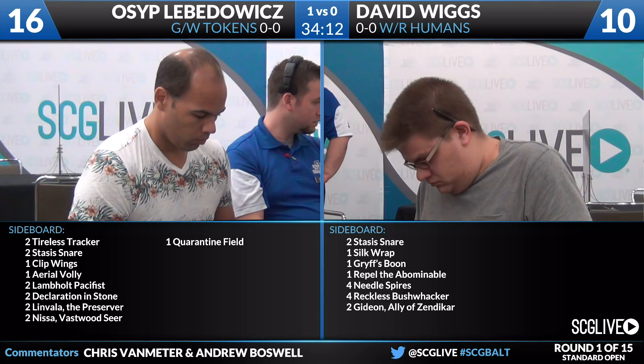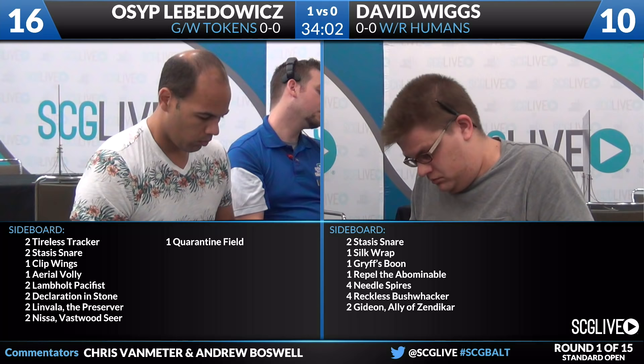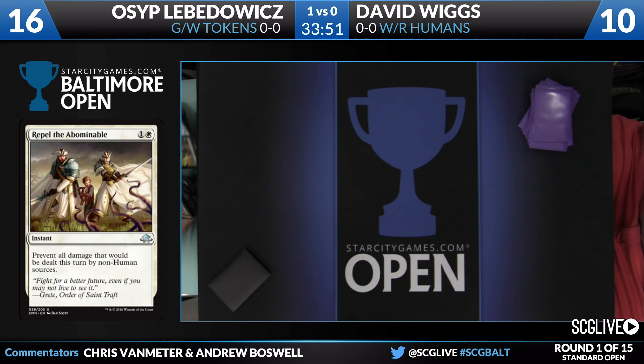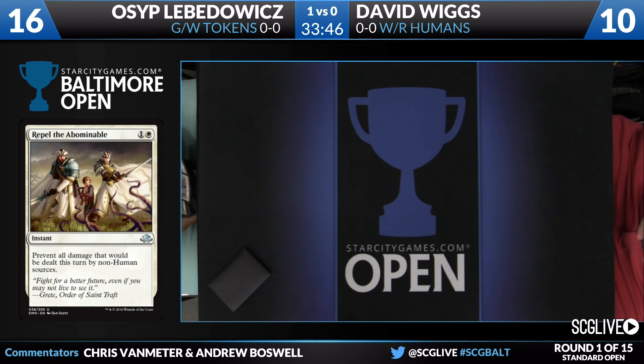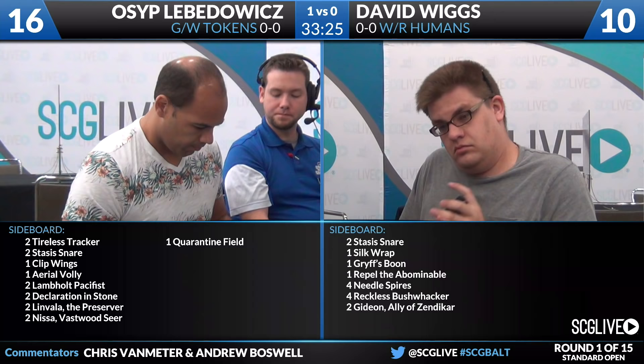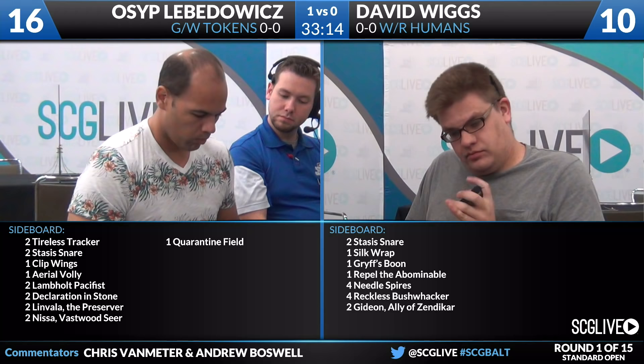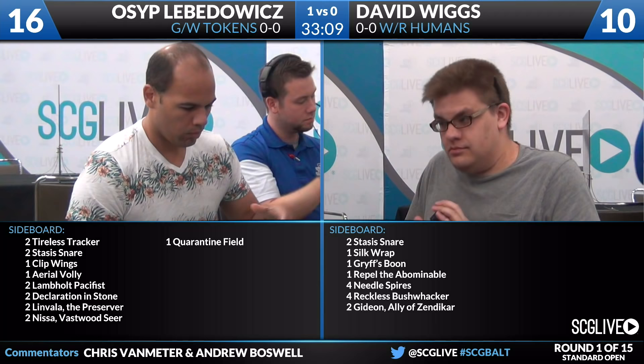Repel the Abominable — I believe it's the card that prevents all damage that would be dealt this turn by non-human sources. Very powerful card. It would be a good way to make it so Avacyn doesn't sweep the board, but it doesn't do a whole lot against Tragic Arrogance. And the Green-White Tokens deck doesn't have any humans, so there won't be any friendly fire. It seems a little too narrow here, but the Needle Spires Bushwhacker in the sideboard is interesting. I am a big fan of playing lands in my sideboard when I can.